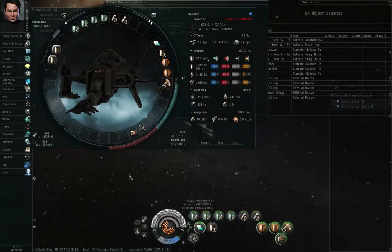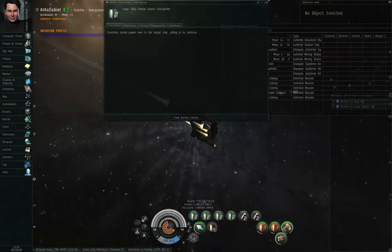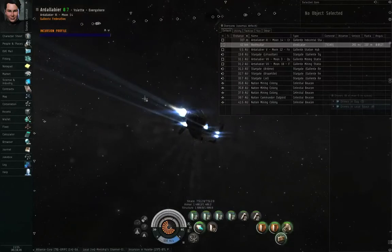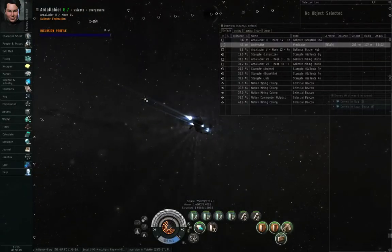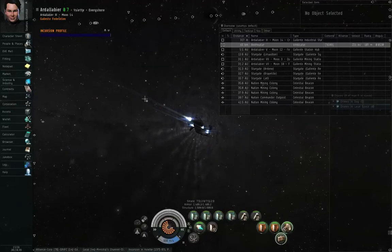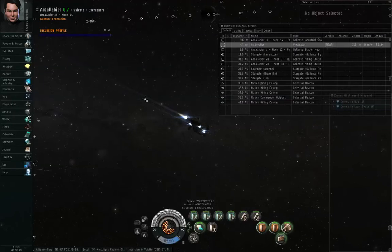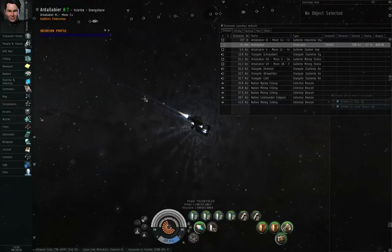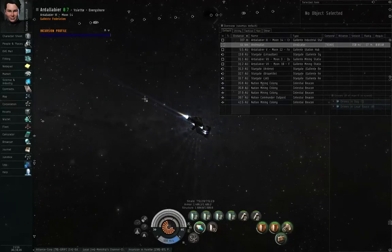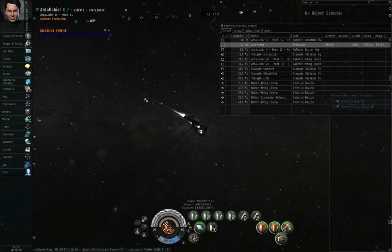The problem is, when you are in a fleet, you do not by default know the shield, armor, and structure levels of all your fleet mates. And conversely, they don't know your shield, armor, and structure levels — unless they target-lock you. But if it's a large fleet of more than eleven people, a logistics cruiser can't keep everybody target-locked at the same time. So the logistics cruisers or the remote repair battleships won't know you're in trouble unless you use something called a fleet broadcast.